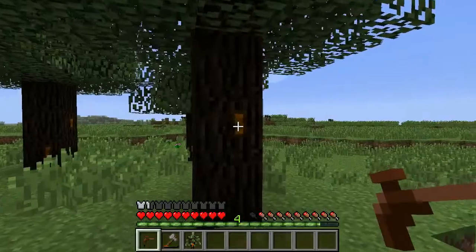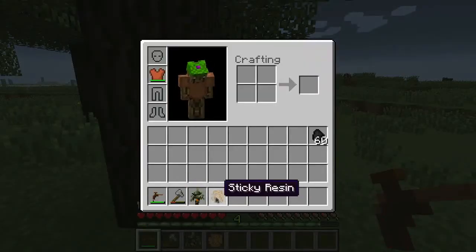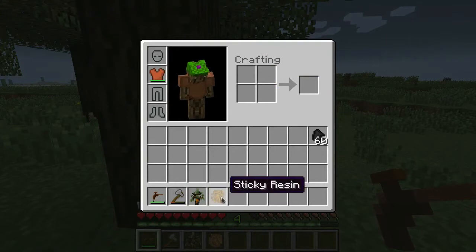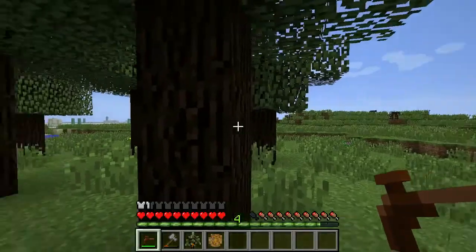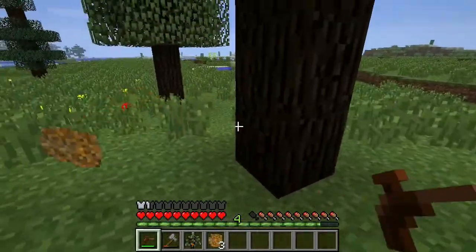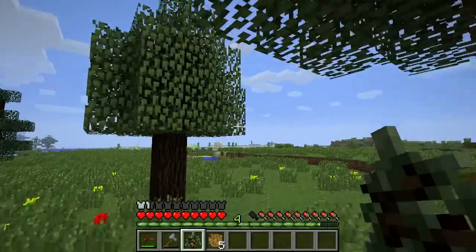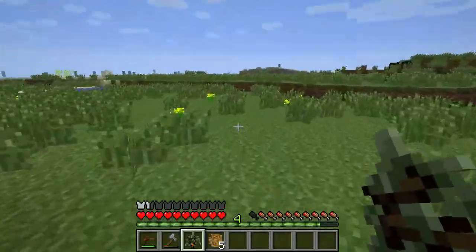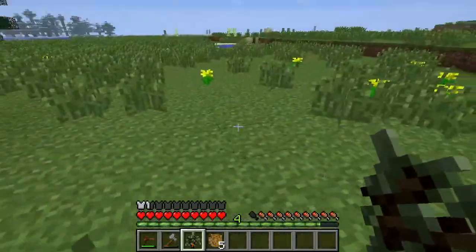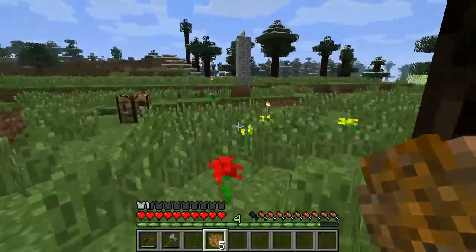To make the resin into rubber, just throw it in a furnace and it'll cook it. You're going to want to collect some saplings here and take them back to your base and make your own little forest, because you're going to go through a whole lot of rubber after a while.